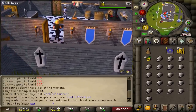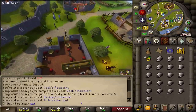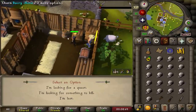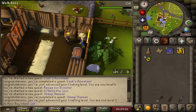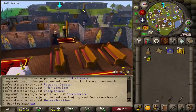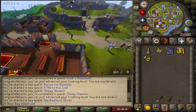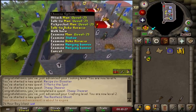Cook's Assistance is complete. Starting Recipe for Disaster. I'm going to X Marks the Spot and can buy a spade in the general store. Talking to Fred the Farmer — Sheep Shearer completed. That little blue star is a quest symbol. Now back into the castle.